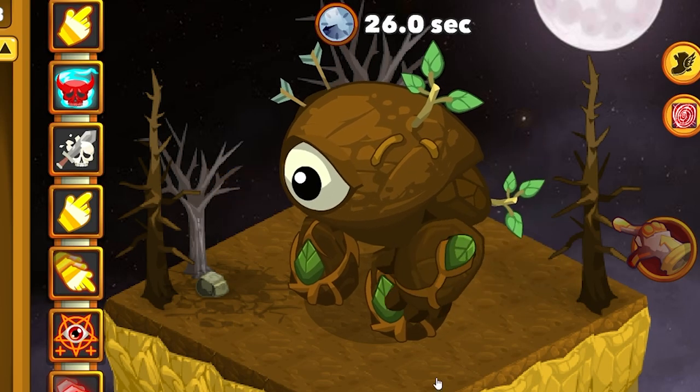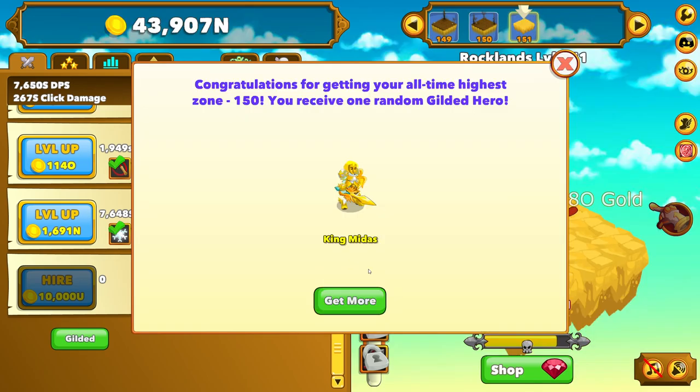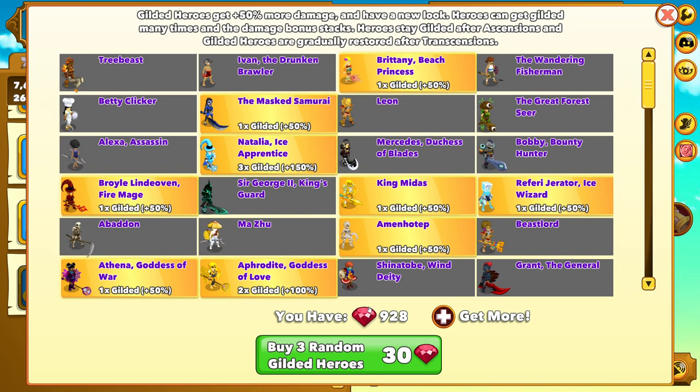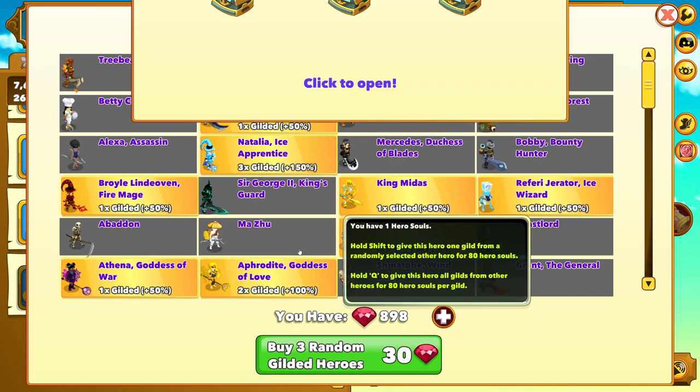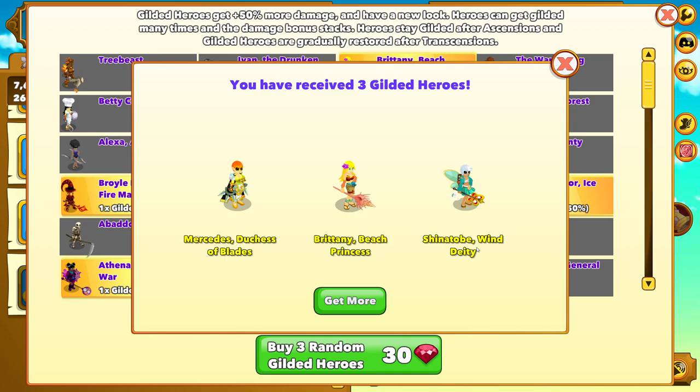At least not yet. And here's the level 150 boss — it's a coconut with an eyeball, and we're definitely taking him down quick enough. And we get a bonus to King Midas. We're going to get more while we're at it, just because we can. Give me someone really, really good though. One, two, three: Brittany, Mercedes, and Shinitobi.